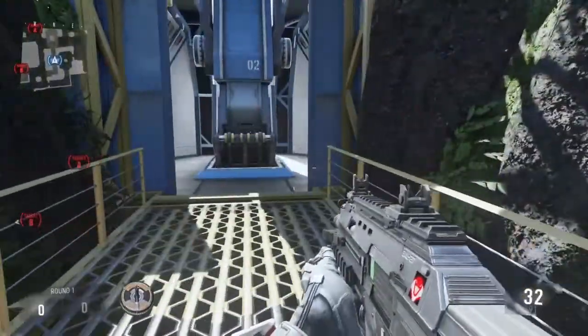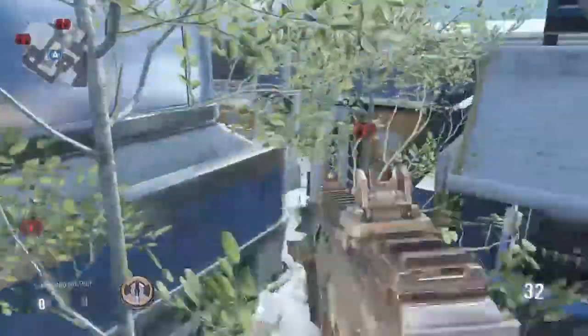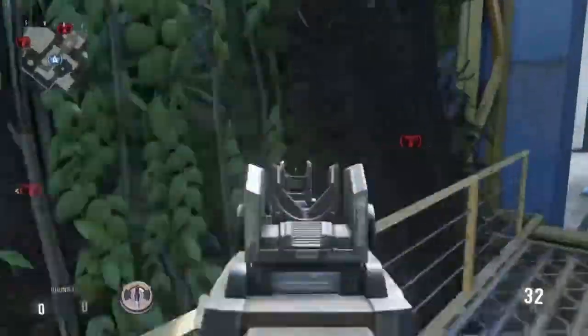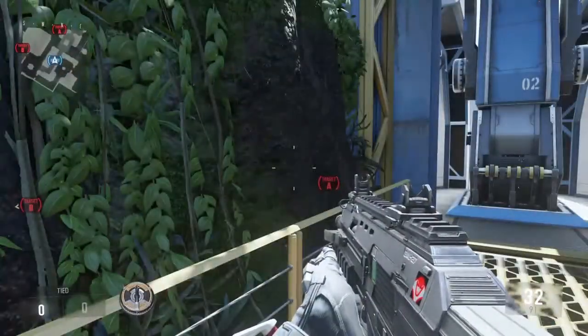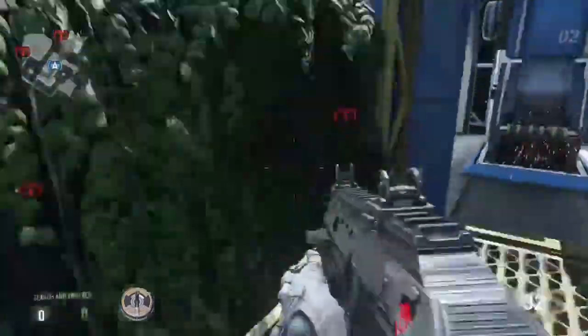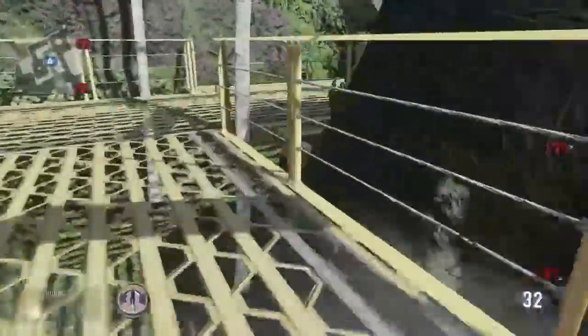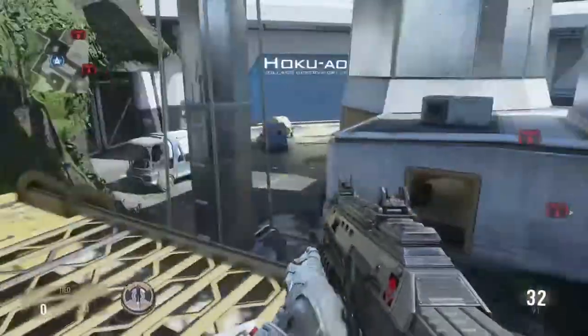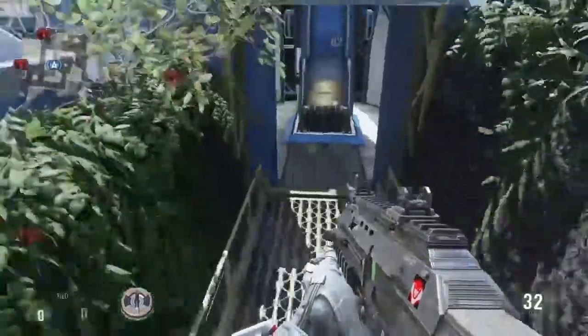I can see Midmap if anybody wants to rush under Yellow there, or they want to take that Cut and go Mid to try to rush us — which is one of my Rush Routes. So you can see that and call it out. Or you can see anybody coming through that Mid-Cut area, or if they're rushing on the backside going over around A. And if you just kind of sit here and jump, you can see Midmap.